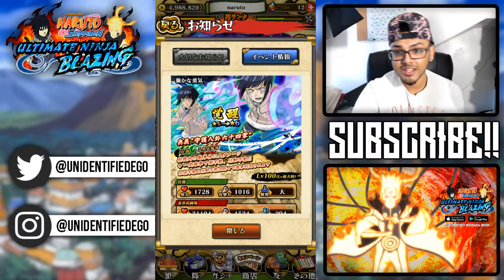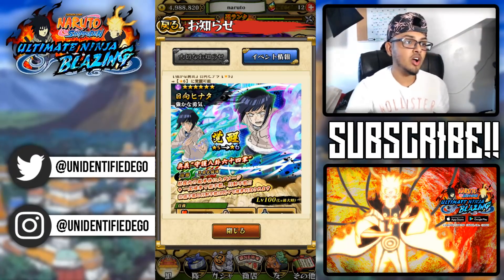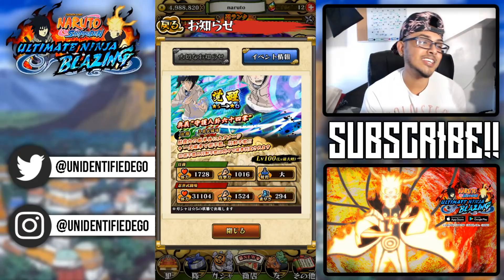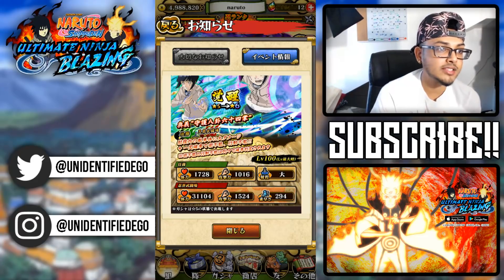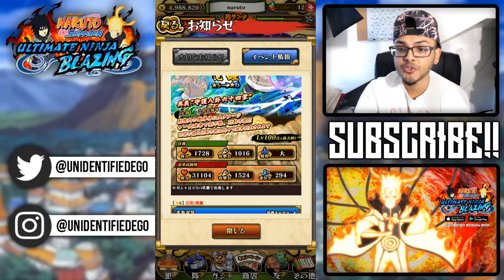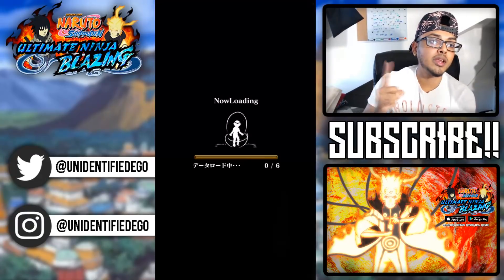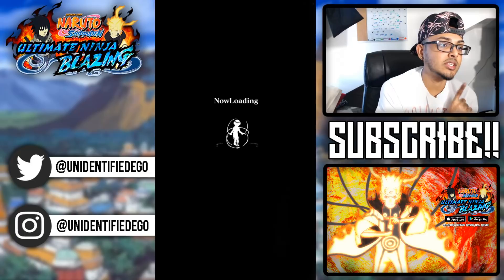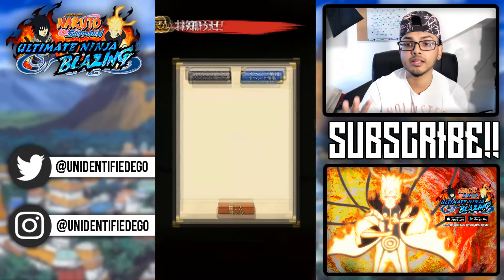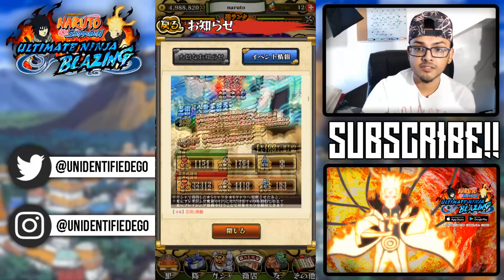Now let's look at Hinata. She's wisdom type, 70 cost, long range. HP is 1728, attack is 1016. PVP stats: 31,104 health, 1524 strength, 294 speed. Her first jutsu for four chakra does 8.2 times attack in wisdom damage to one enemy and knocks them back — deals 10.2 times instead if they are jutsu sealed. That's non-blazing awakened Hinata's gentle fist.